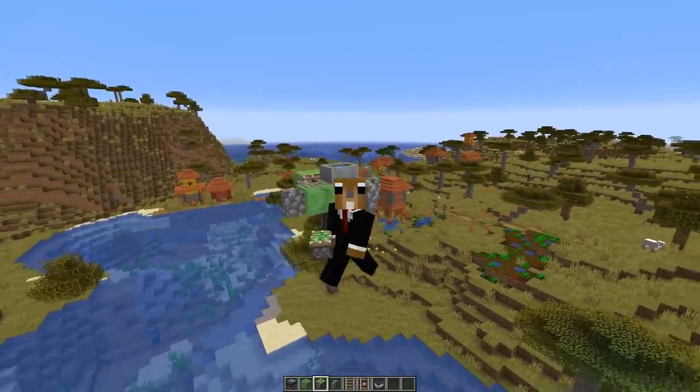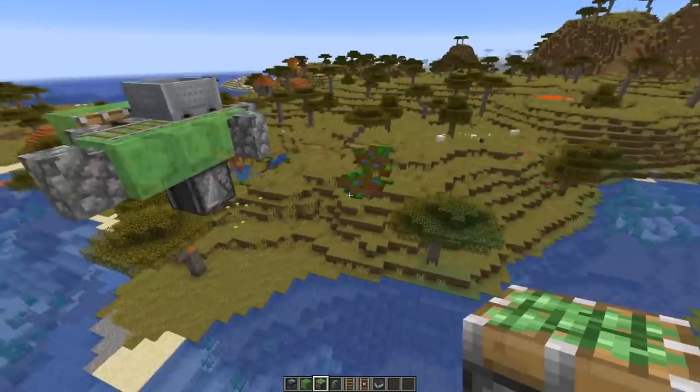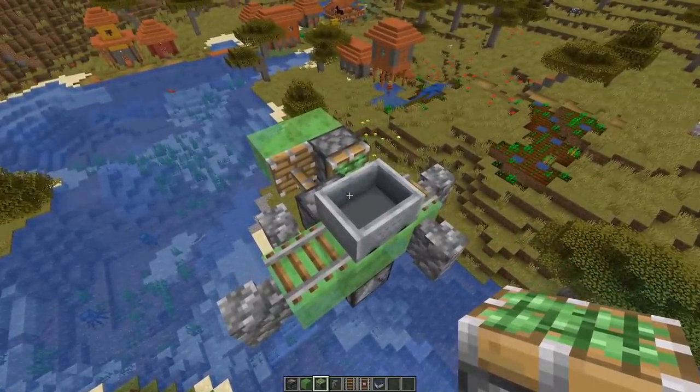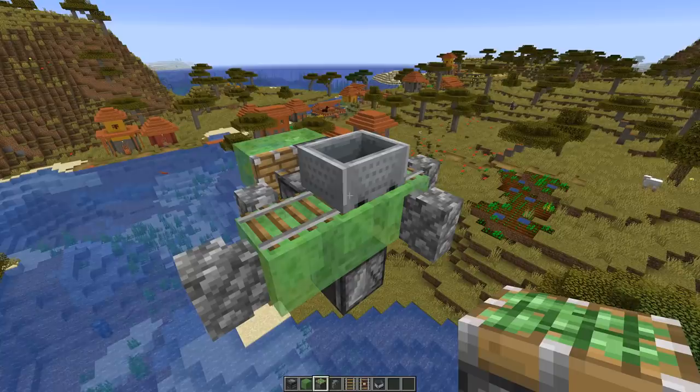Hey everybody, welcome back to another video. Today I want to show you a fun little flying machine that I came up with just before falling asleep — I went back up and quickly designed this. So this is a two-way flying machine that reliably can change direction, and you don't need any flint and steel or fire charges or anything.